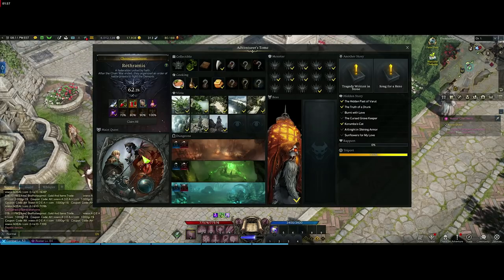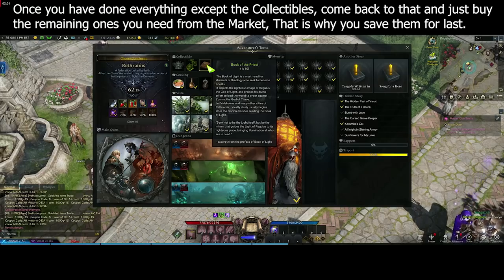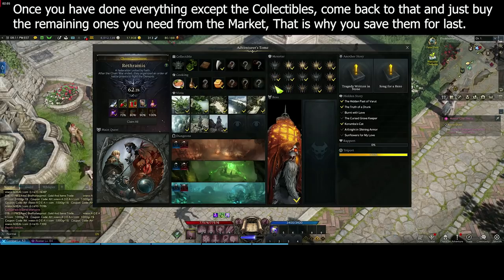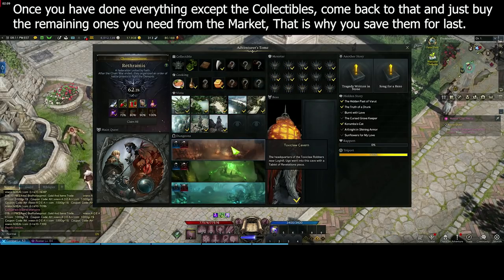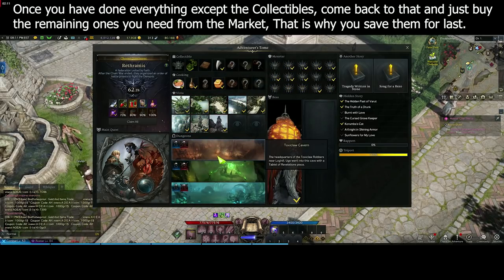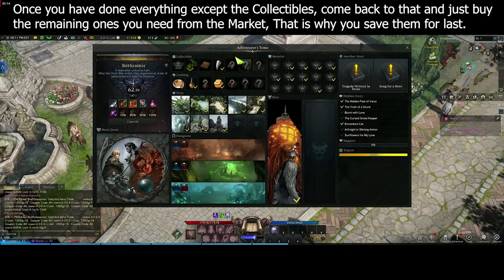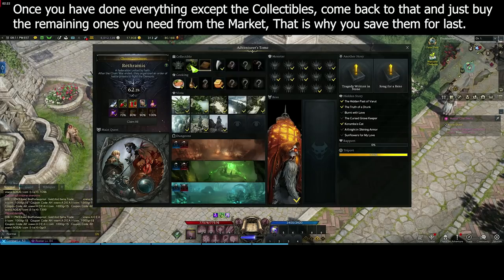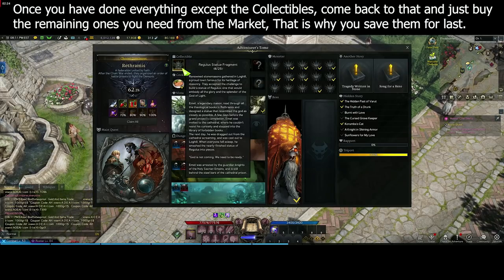The main quest is a no-brainer — it completes itself just by playing through the game. The collectibles I would actually suggest doing very last, because these drop from all the monsters you kill while doing other stuff in the zone. Going to different places and dungeons, for example, will get a lot of collectible stuff to drop. If you scroll over one, you can see it's not just one-and-done — you actually need 10 of these teeth, for example.